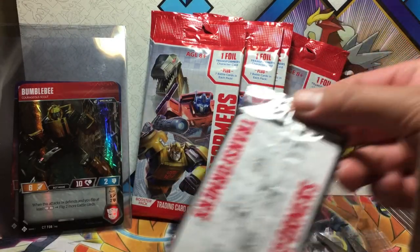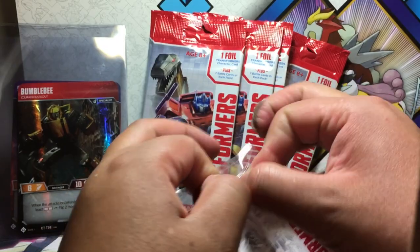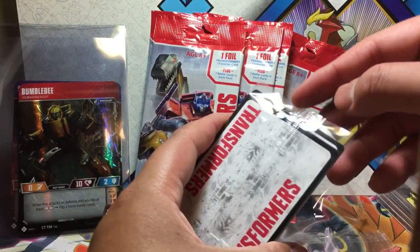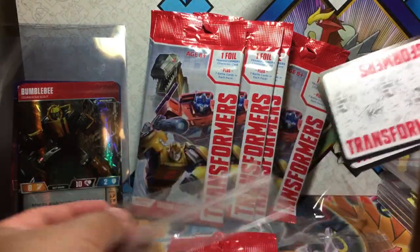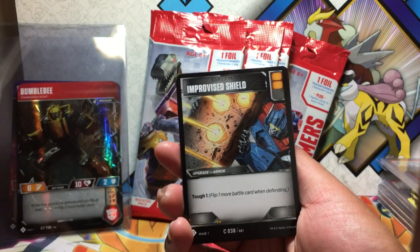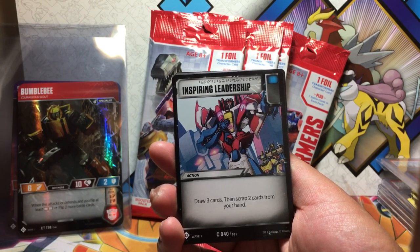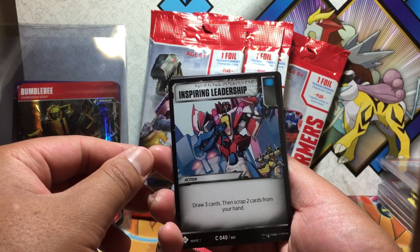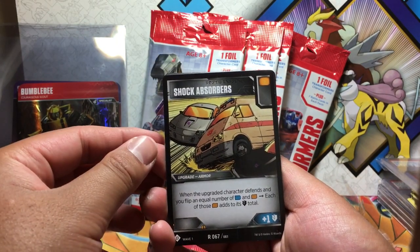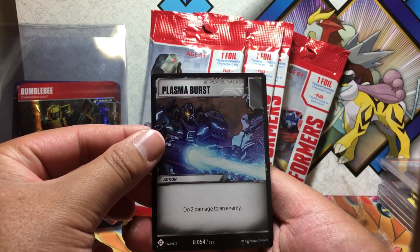Now all we need is the leader. So hopefully we can get that today. When I saw these I literally just got all of them. Transformers should have always had trading cards! Battle cards from this pack: Piercing Blaster, Improvised Shield, Inspiring Leadership — oh, this is from the movie. Draw three cards and scrap two of them from your hand, like Graceful Charity. Then Brainstorm, Shock Absorbers, Turbo Boosters, and Plasma Blast — do two damage to an enemy.